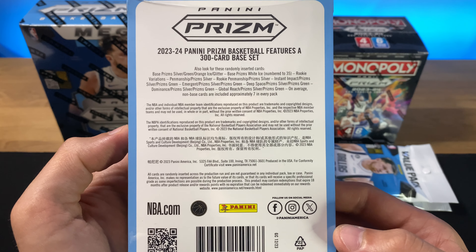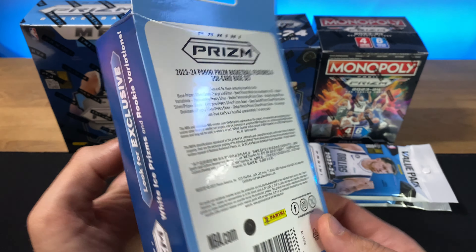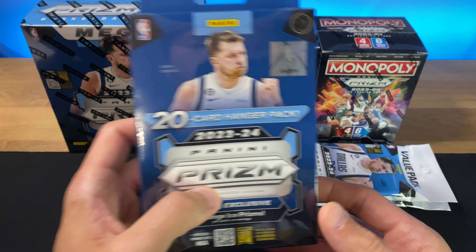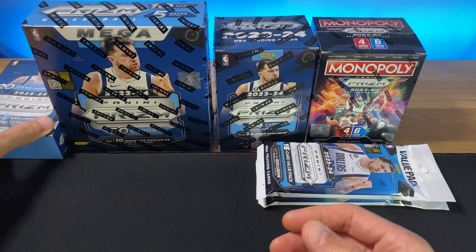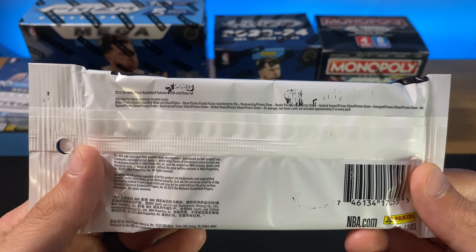These hanger packs have the orange cracked ice. They also have the white ice numbered to 35. These were a hot product when they were out — very hard to find. I think this is my last one I have stashed away.